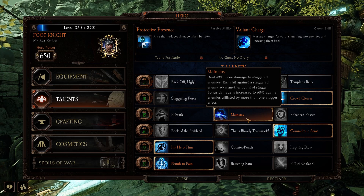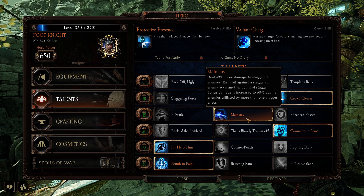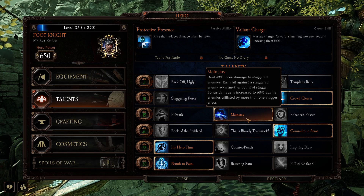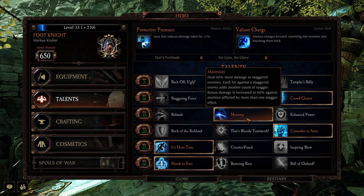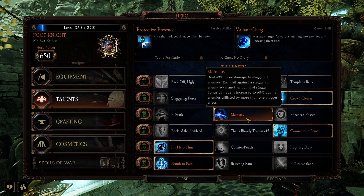Mainstay — deal 40% more damage to staggered enemies, and each hit against a staggered enemy adds another count of stagger. Bonus damage is increased to 60% against enemies deflected by more than one stagger effect. You've got lots of ways to stagger: you've got your weapons, you've got pushing, and you've got your charge.